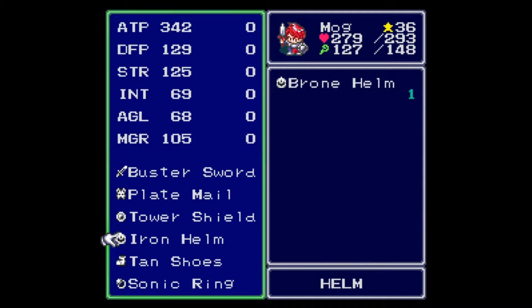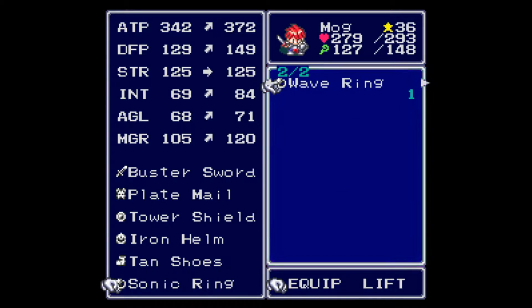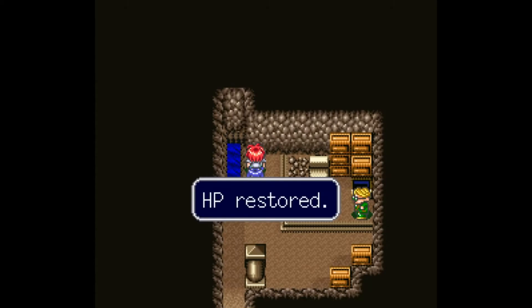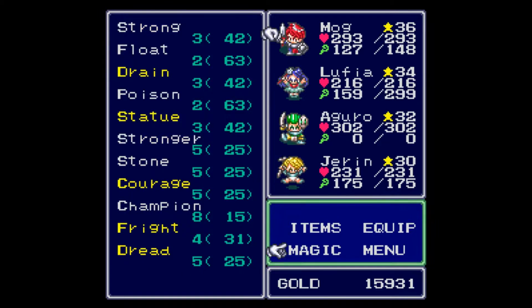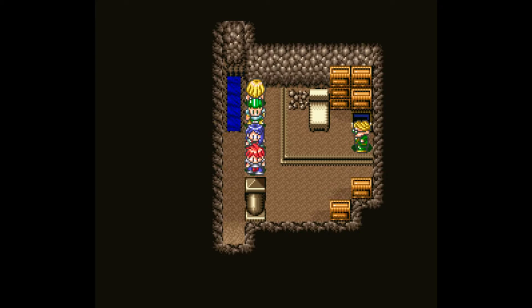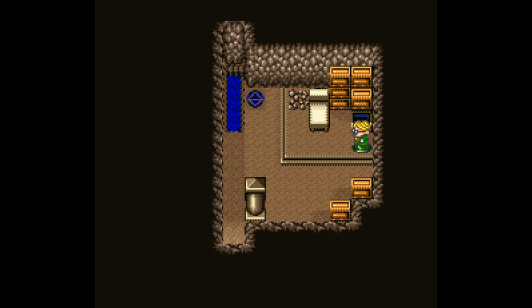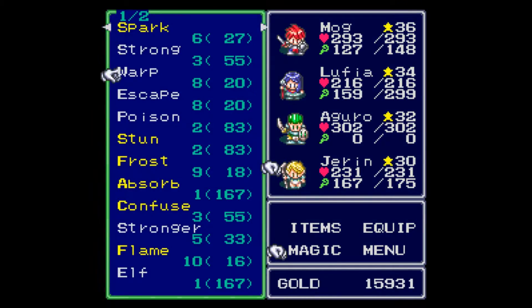That's kind of why I didn't give Maxim the weapon, because you get the Wavering. So Maxim does a little bit more damage than Aggro, which is fine. Now that we have this, we can actually get out of here. We're going to warp back to Linz because I'm lazy.